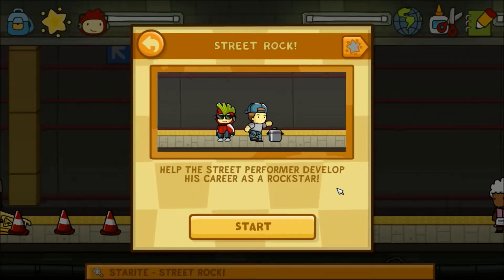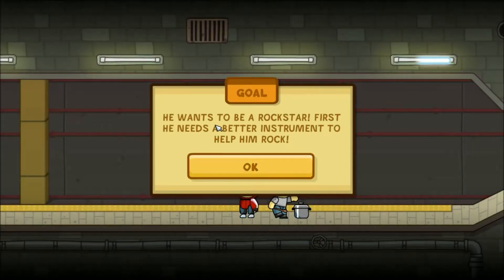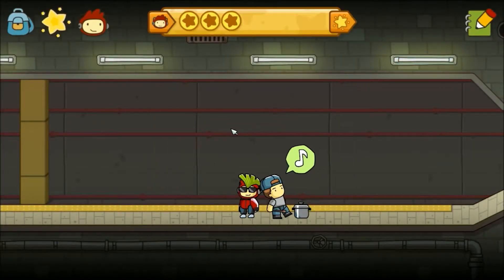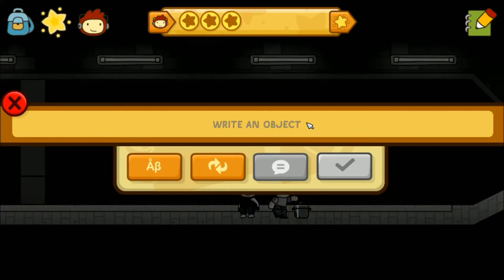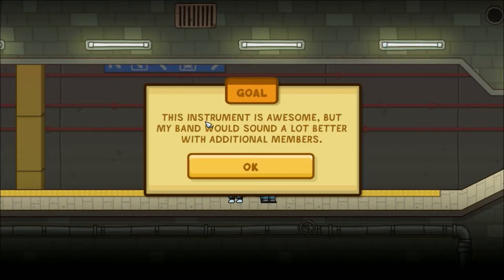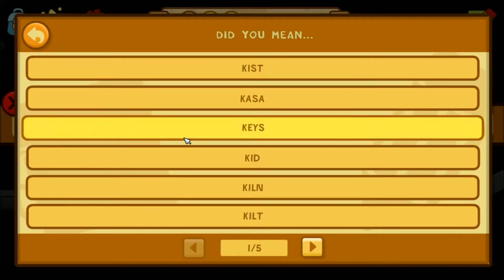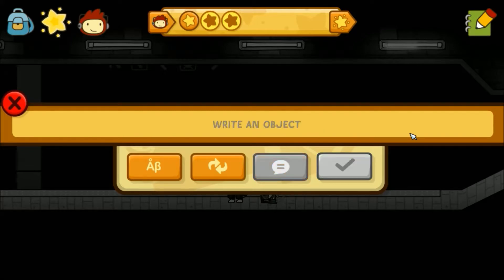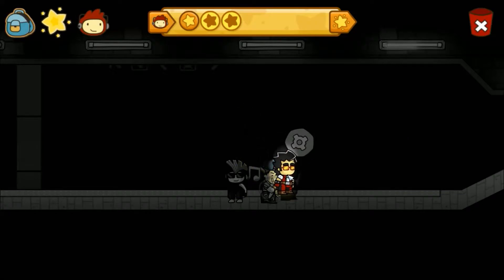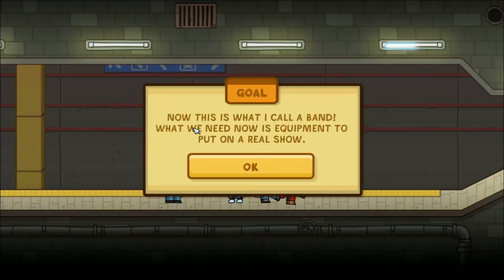'Help the street performer develop his career as a rock star.' Oh, look at me, I'm awesome looking. He wants to be a rock star. 'First, he needs a better instrument to help him rock.' Are you kidding me? That pot is freaking awesome. We should give him cymbals. The instrument is awesome. 'But my band would sound a lot better with additional members.' Can we get members of Kiss? All right — guitarist. Now this is what I call a band. He's happy, let's just leave him be.